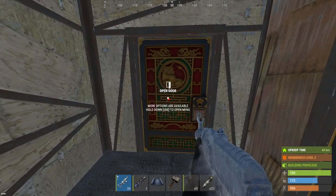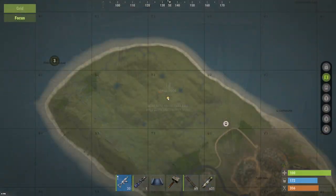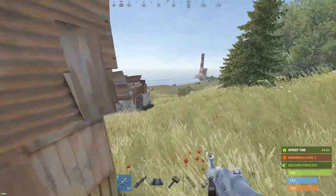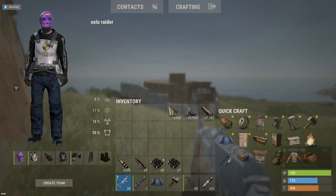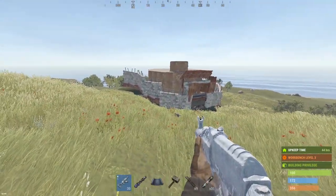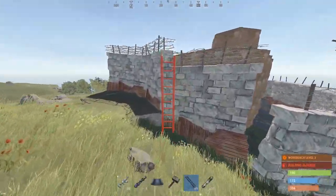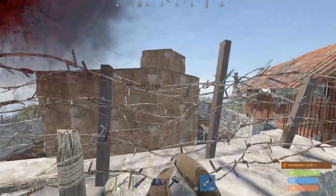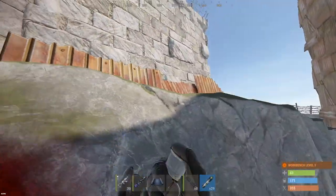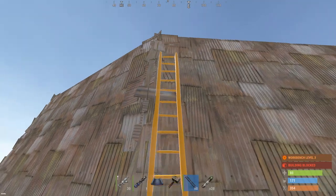Moving on from the arctic snowmobile life - still have the arctic AK skin because it's freaking dope. We're in the forest biome now and we've got a decently sized base, I'd call it medium to large, all completely sheet metal. I'm only bringing 15 C4 and 10 rockets so we're going to have to find a cheap way to raid this. Laddering into the compound to scout for a weakness - off the bat, garage door on the front.